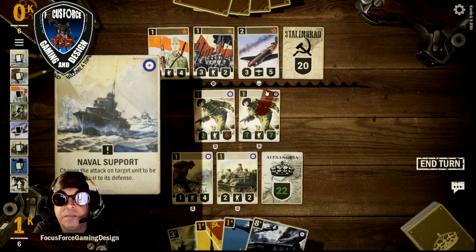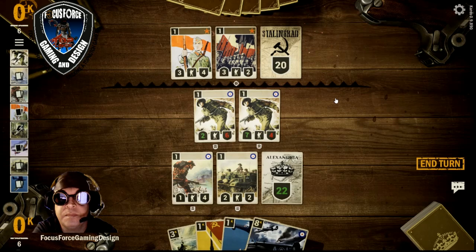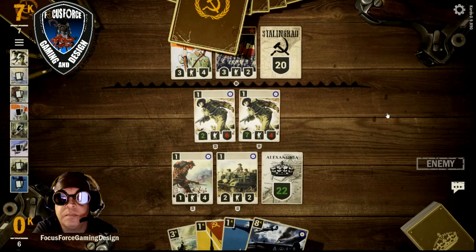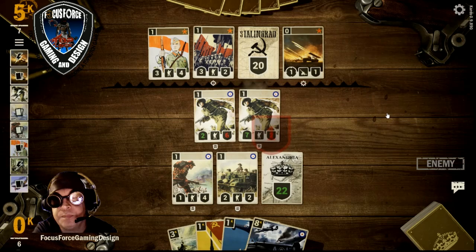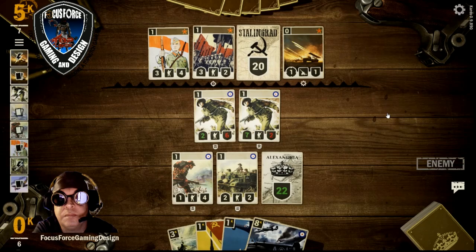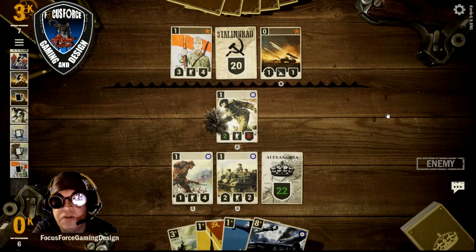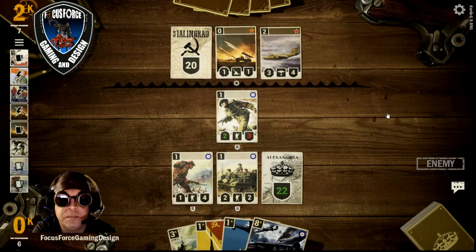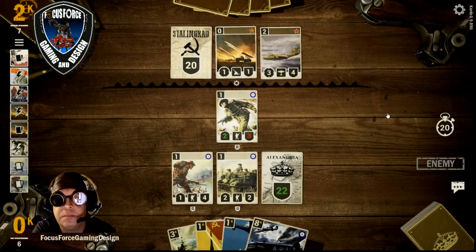I want to get that unit out of there and bring out some more. I need an exchange. The opponent brings out a bomber, then he Bloody Sickles us.